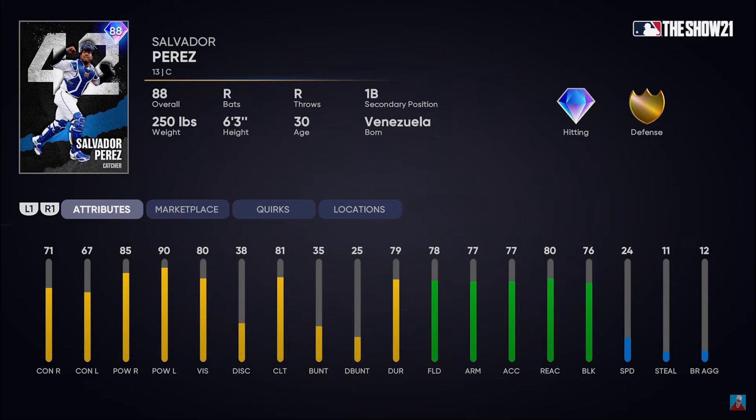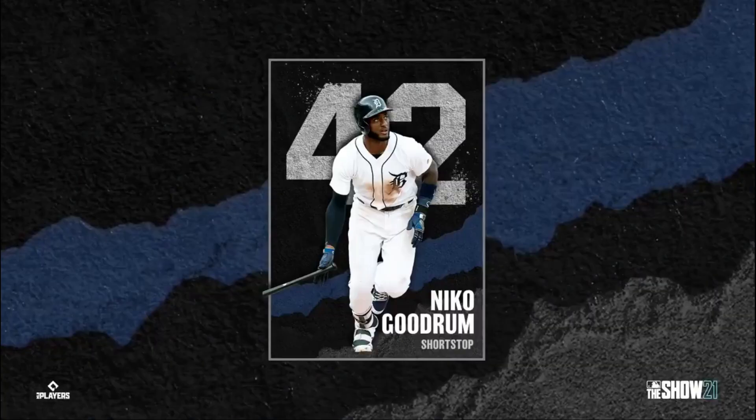Now we have Salvador Perez from the Royals. I feel like this might be the card you see most from stage one team affinities — good catchers especially early on in the year are hard to come by, and he's got decent fielding and decent hitting. I'm probably looking at him as my starting catcher for at least the first few weeks.